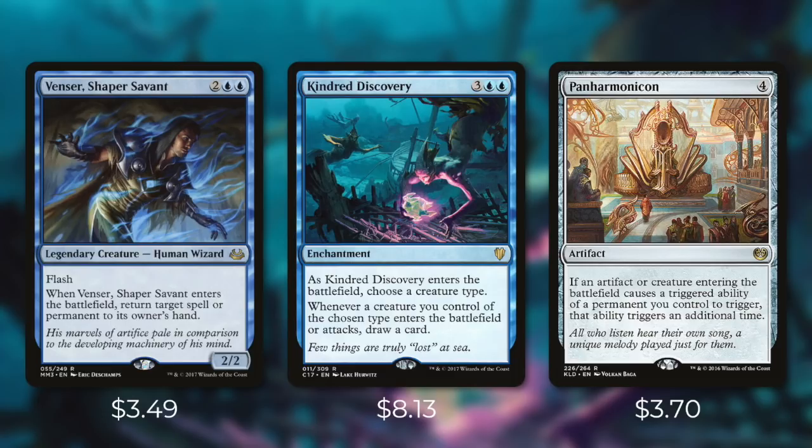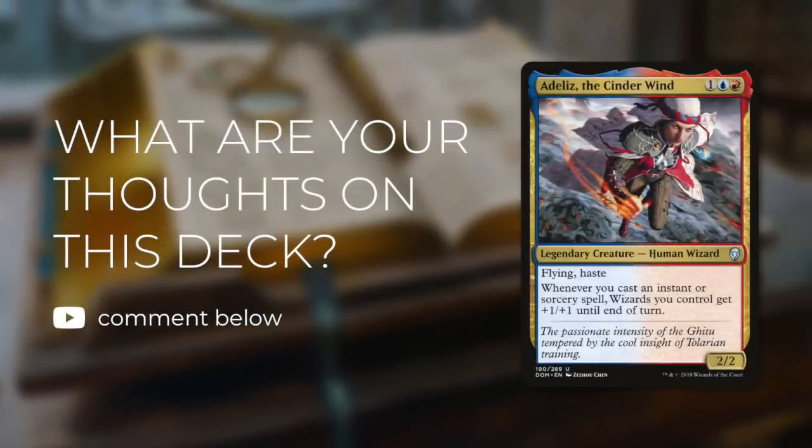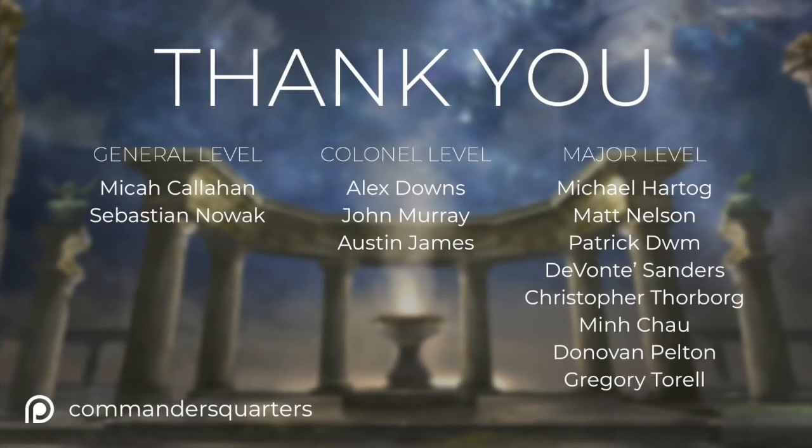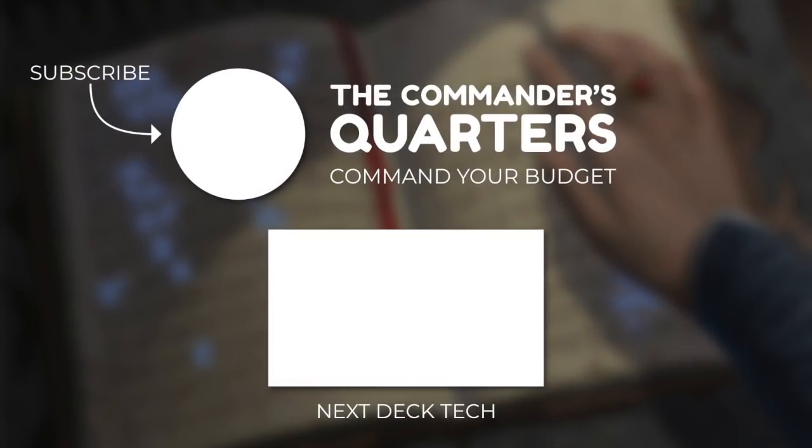With Ataliz, there are plenty of directions you can take a deck when building around her, and just because I built mine this way doesn't mean you can't go a different direction. Comment below and let me know what you think about this deck. Follow us on Twitter and Facebook for early hints on the next commander — links are in the description. Also in the description is our Patreon page. Being a patron lets you vote on commanders for deck techs like this one, and there's even a General tier where you get your own personalized deck tech episode. If you enjoyed this, please like, subscribe, and check out our other deck techs. Thanks and have a good one.